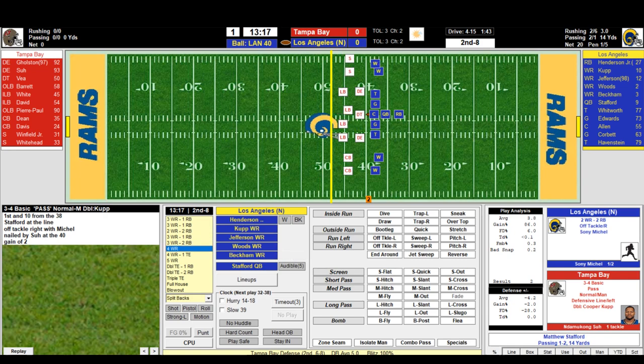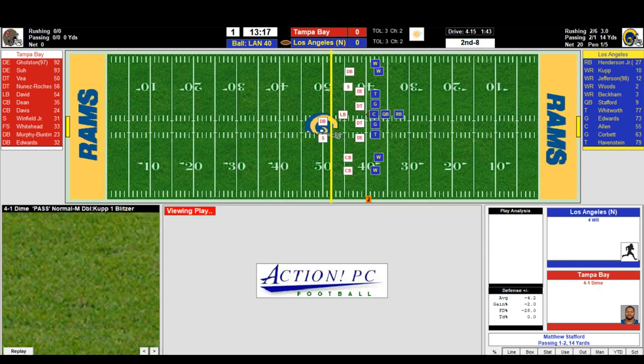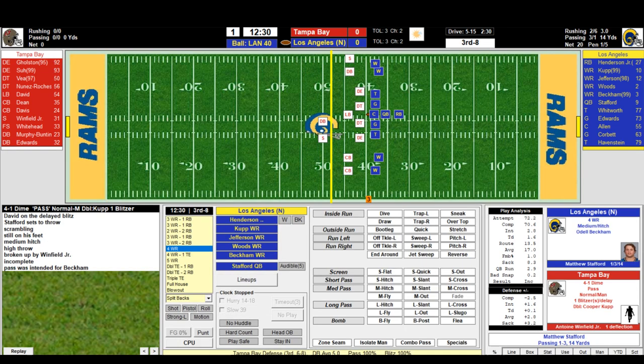We'll go four wide — Odell Beckham came in late, so we're running a four wide receiver set. Medium hitch to Beckham — Stafford flushes and throws, incomplete. Antoine Winfield Jr. made the deflection. Third down and eight for the Rams.